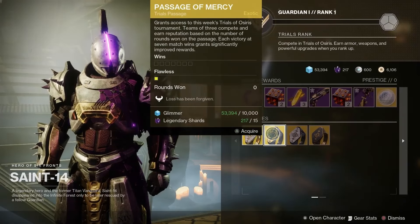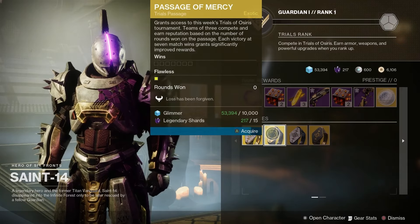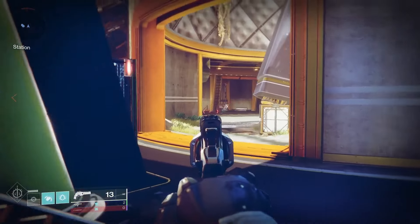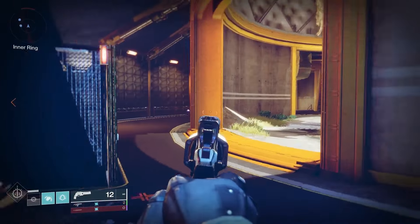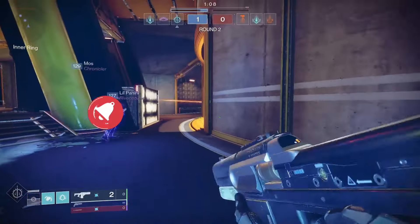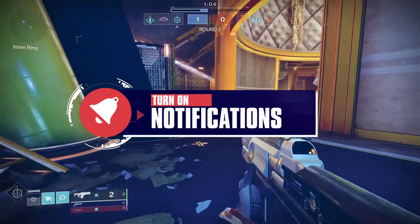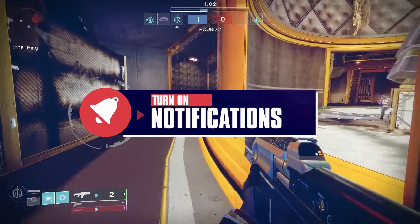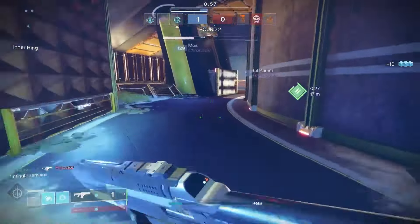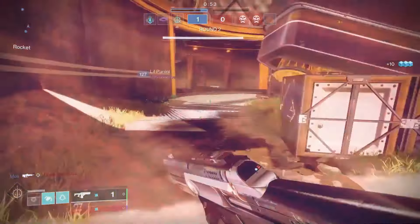Trials of Osiris is the pinnacle PvP activity every weekend. The best players compete in 3v3 elimination with one goal — to go flawless. First of all, head down to see Saint-14 in the tower and don't forget to pick up the passage of your choice. Loot is no longer acquired by winning 3, 5, and 7 matches. It's all about winning rounds, not matches, that helps you rank up Saint-14 in the tower to get that Trials loot. Rank up to earn armor, weapons, and powerful upgrades, plus you get Trials Engrams while you are playing Trials.